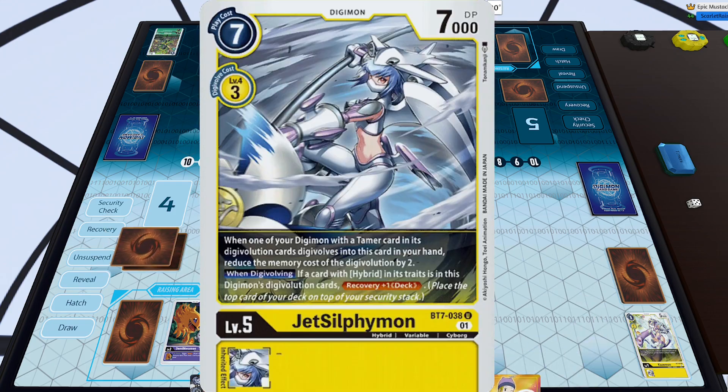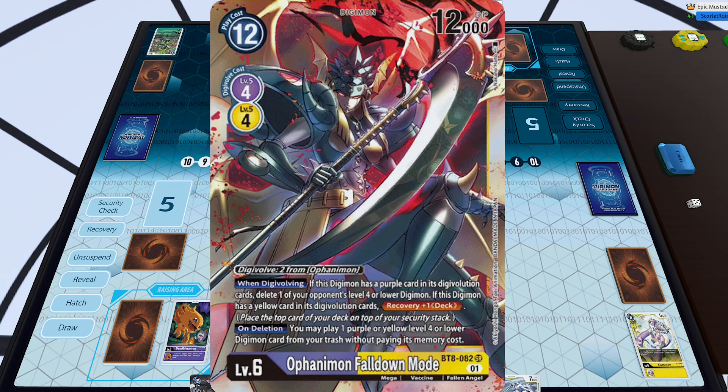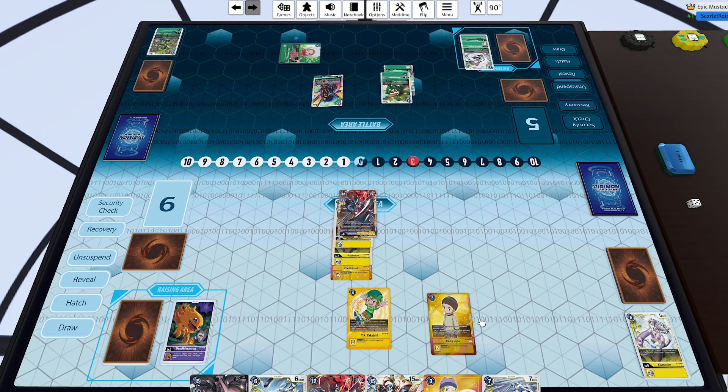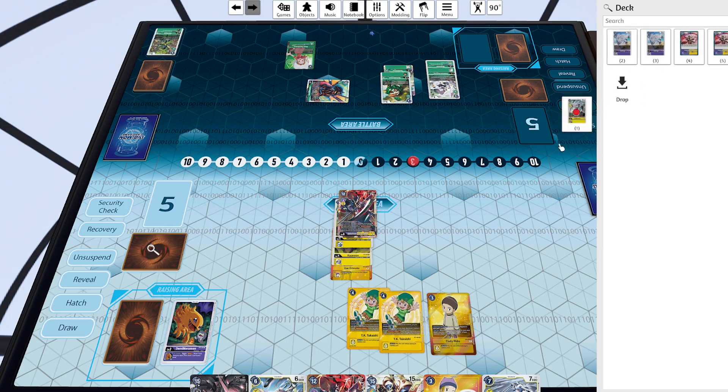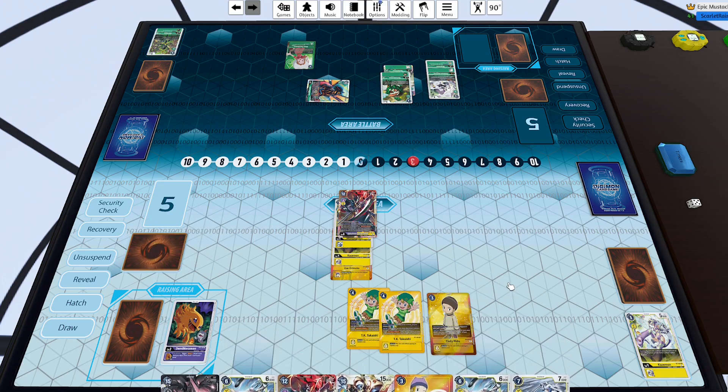Miraculously I draw into Jet Silphymon, which is basically the only missing piece I needed. I digivolve Kazemon into Jet Silphymon for one, recover, then go into Ofanimon Fall Down Mode for four. In this deck specifically you basically only recover one because you won't have a purple Digimon in her source, but on deletion you get to play any yellow or purple level four or lower back from trash — really helps with recyclability. You're not necessarily reliant on Susanomon to get more hybrids; you can bring stuff back. I hit a TK and grab Zephyrmon from security — now we're getting into it. I've got Zwart Defeat in hand to go on top of Ofanimon Fall Down Mode, which is sick since she's dual yellow-purple.